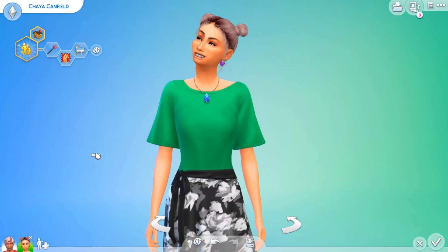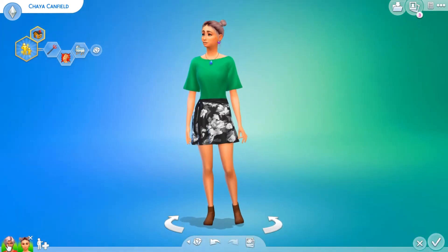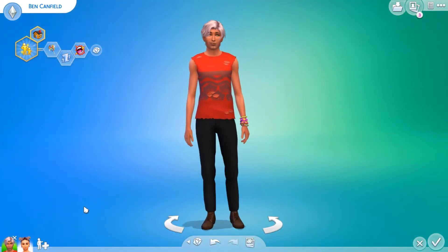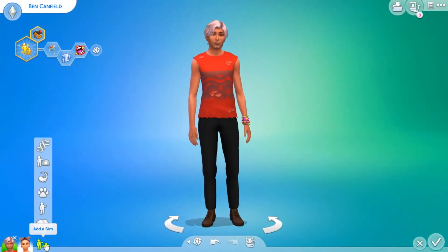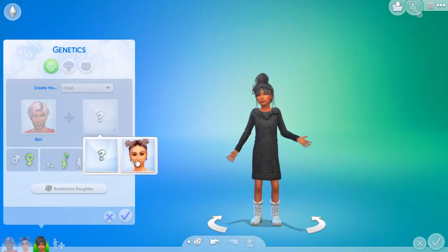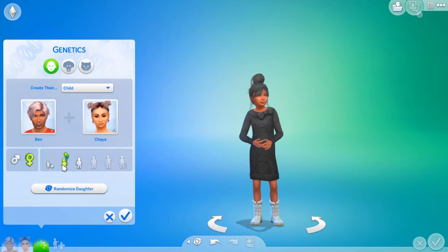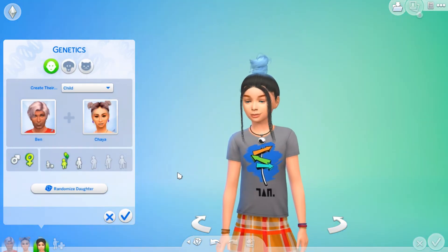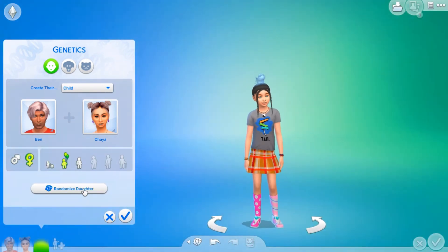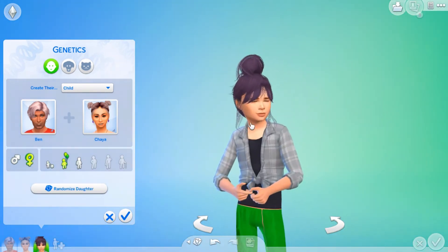Her traits — one, two, three: she is Evil, Self-Assured, and Family Orientated. She will also have the Super Parent trait because she wants to have kids. Okay, we're gonna do this — we're going to make them have a baby! Let's play with genetics, have the mother be Chaya, and randomize as a child three times, then age up into a young adult.